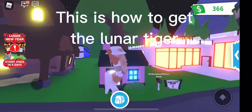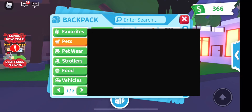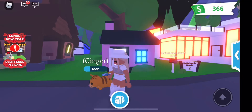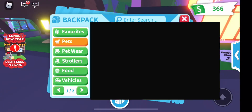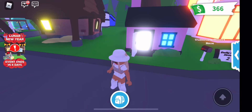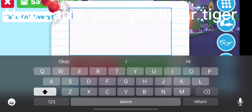This is how to get Lunar Tiger. Go into your house and pull out a random pet. So I got a dog. Now name your pet Lunar Tiger.